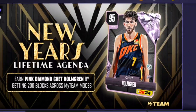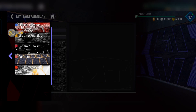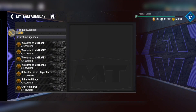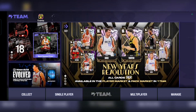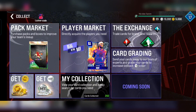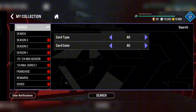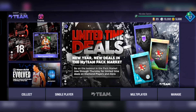Good to see you back, happy new year guys! Did you know that 2K gave us a new player? This time it's not a locker code — it's totally free. You cannot buy it in the pack market or the player market; he's not available there. To get him, you need to get 200 blocks in any MyTeam modes. This is not easy, but it'll be worth it.